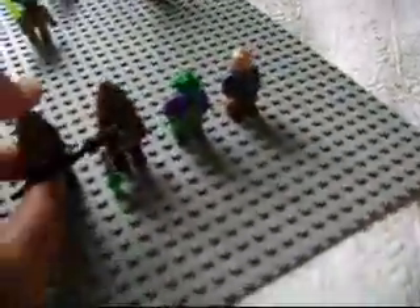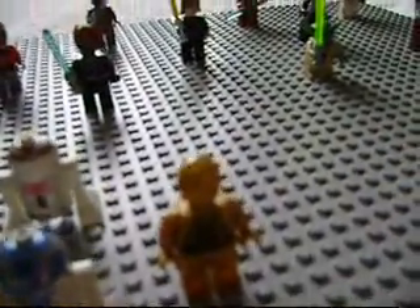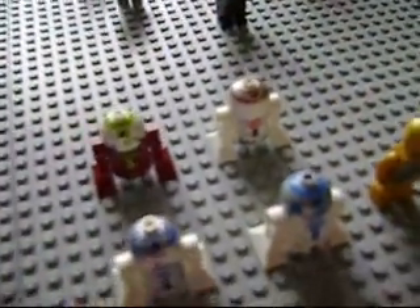Here we have some Wookiees — this one has a spear, the other one has a Custom gun. Then we have Onaconda Farr, then a Custom Senator with no name. Then here we have R2-D2, new version, and C-3PO — not the one from the Tantive IV or Luke's Landspeeder; I got him off eBay before the Tantive actually came out. Then here we have R7-A7, Ahsoka's Astromech droid, and another Astromech droid from the old ARC-170 Starfighter.